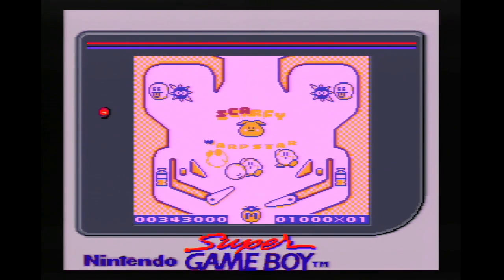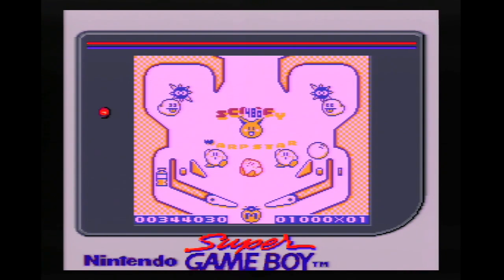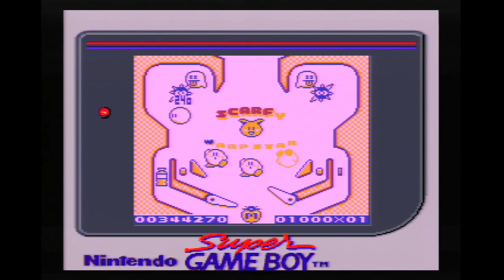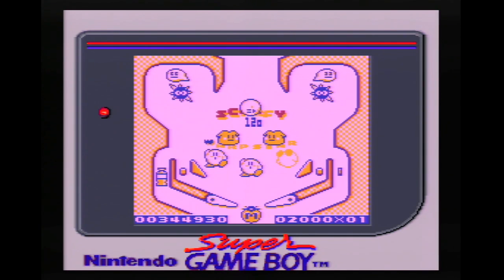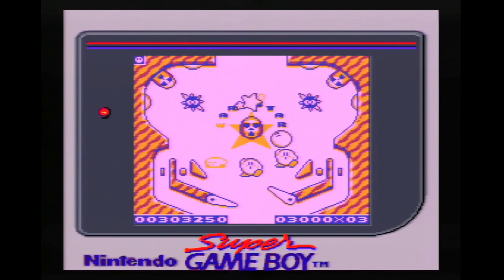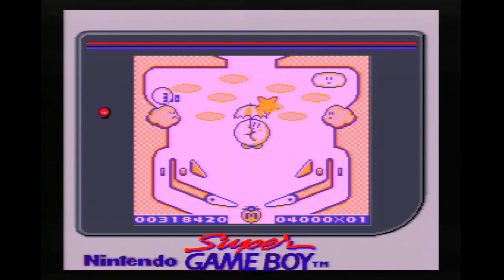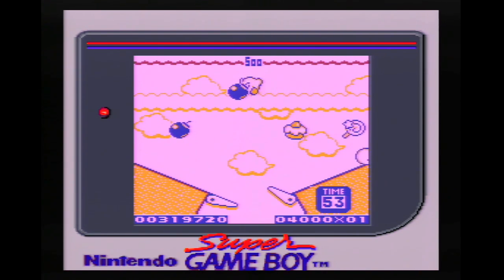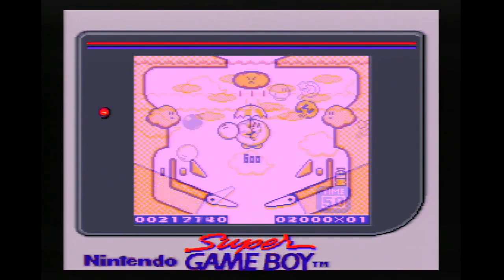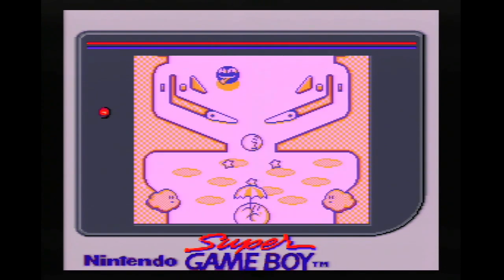Each table is three screens high. The bottom screen of each table has two different things to accomplish. The first is getting a boost to the second screen, which is the most helpful as it allows you to make progress on the table. Or you can go for a warp star, which takes you back to the table select screen. The middle screen of each table also has a couple of different goals — there is another warp star, but this one brings you to a special stage to earn additional bonus multipliers and points, and of course a second goal, which is to progress to the third screen.